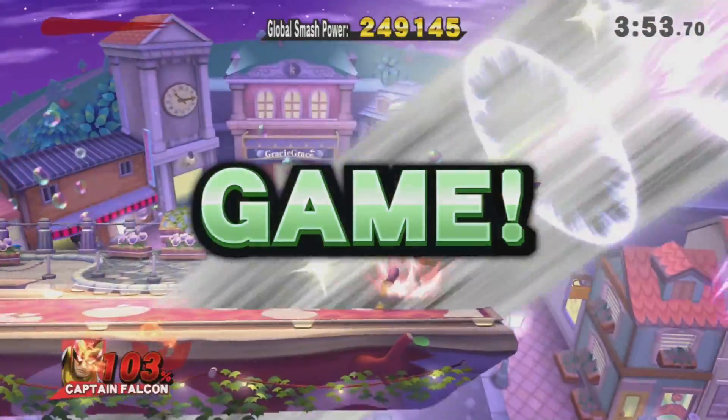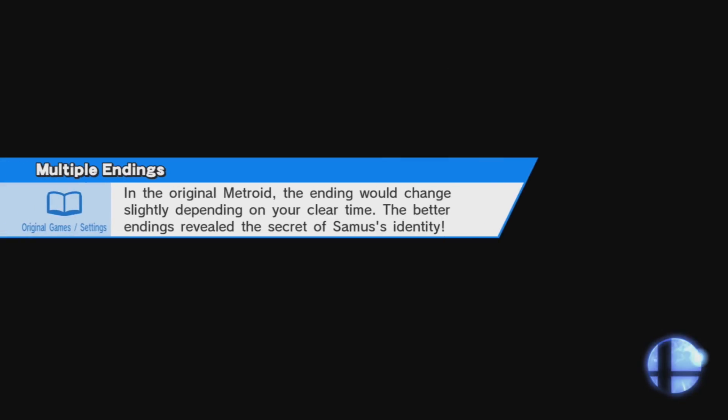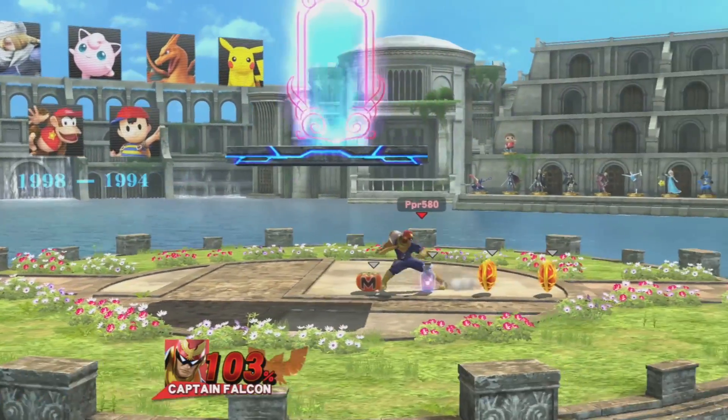The most powerful move for Captain Falcon is obviously this one — the knee. That's the most powerful air move that Captain Falcon has. However, it is also the hardest one to time, in my opinion.